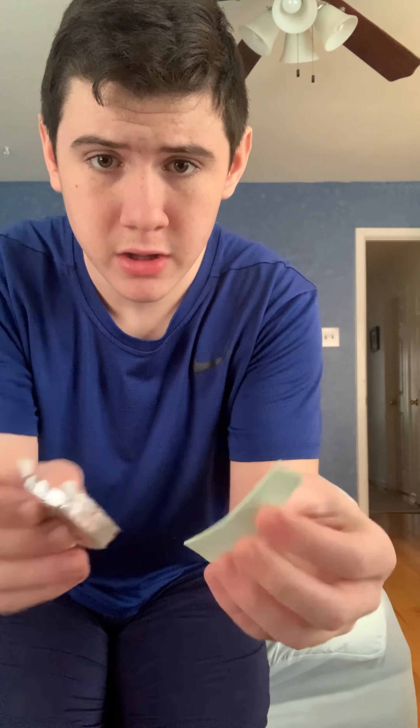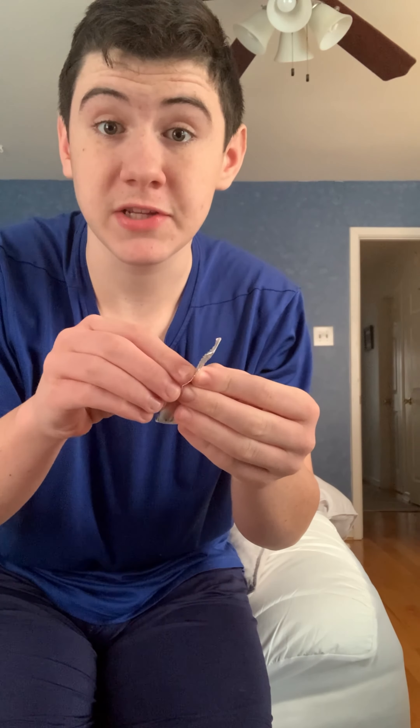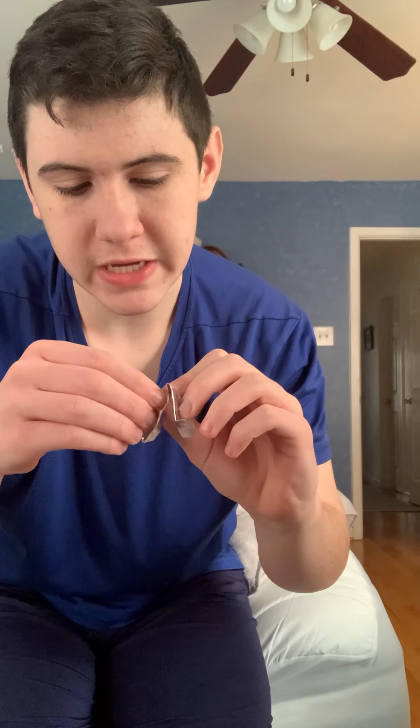The first trick — we have a piece of gum. I'm gonna put it back in the wrapper and fold it up just like this. Ready? Watch this. We take off the wrapper and it completely disappeared — it teleported to my mouth.